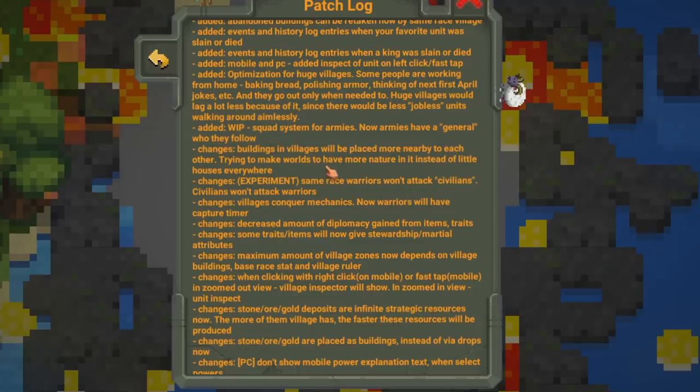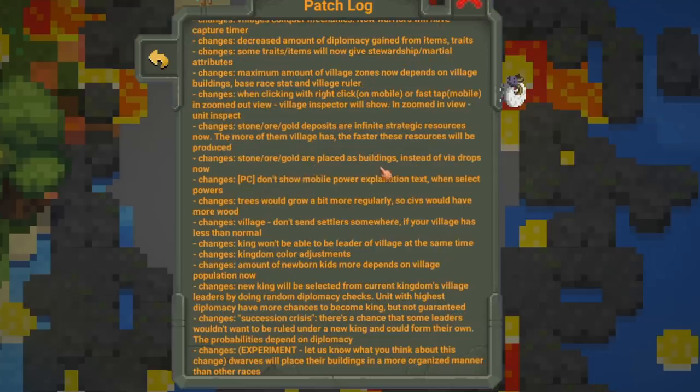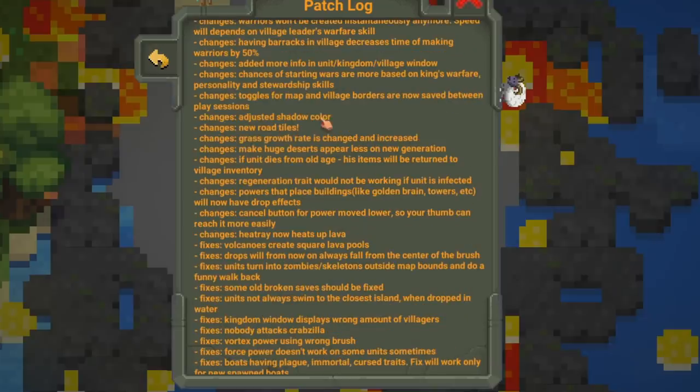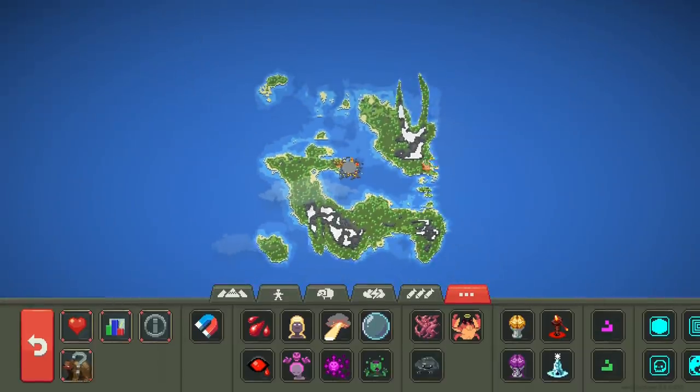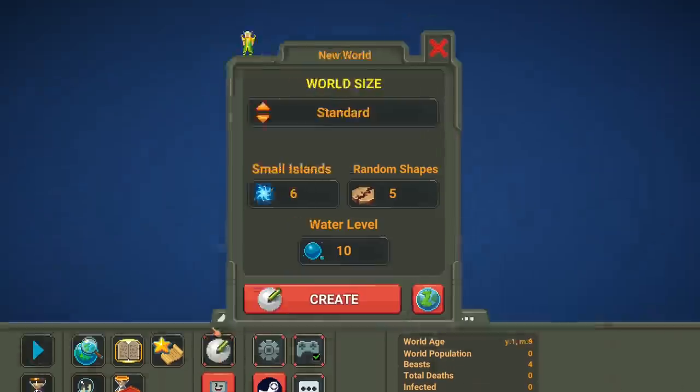Buildings will be placed more nearby to each other, so we should start to see more populous cities. Stone, ore, and gold are placed as buildings instead of via drops — weird, I don't fully understand that. New road tiles, grass growth rate has increased. Huge deserts appear less on new generation — that's a big win for everybody who plays this game. And there's a ton of fixes. Let's start playing!